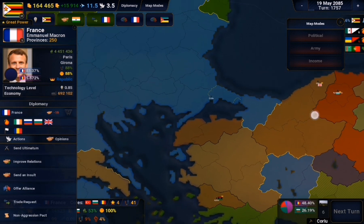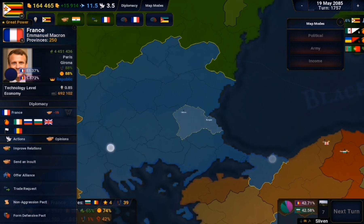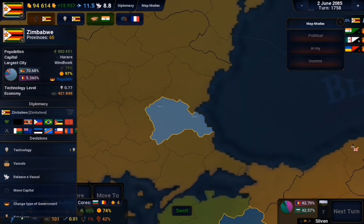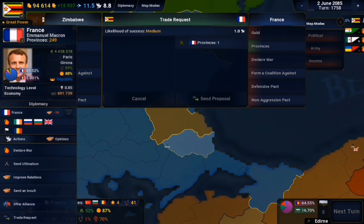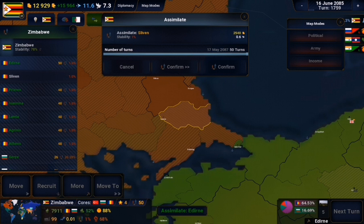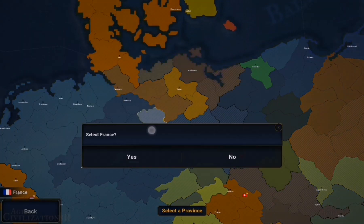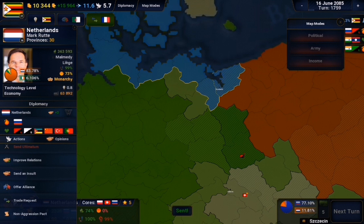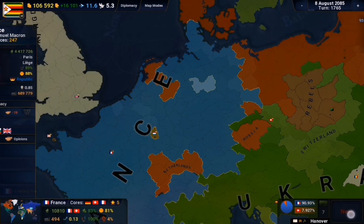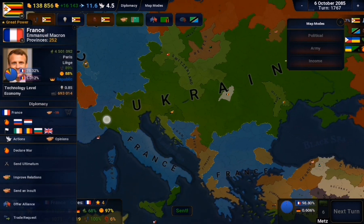I returned to France and found they had already cored their territories in Turkey, so I couldn't get those. But they hadn't cored one territory, so I kept looking for uncored valuable provinces. At 160,000 I was running low, so I spent everything on two provinces on the Black Sea coast. Just like that I'd taken a whole bunch of territory from France by just buying it all. I also went back to ensuring France remained in perpetual war by getting the Netherlands to declare war on them, along with Russia. I even got Switzerland to join in.